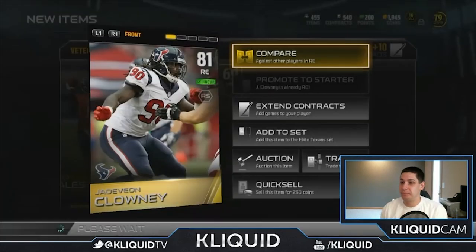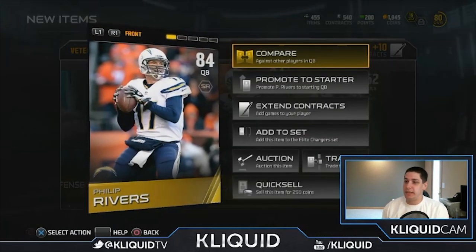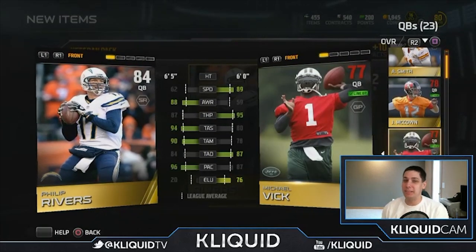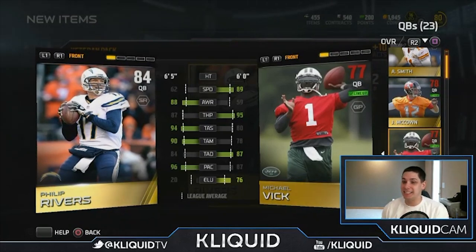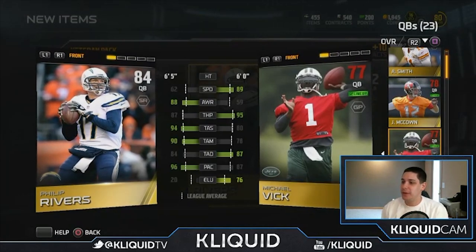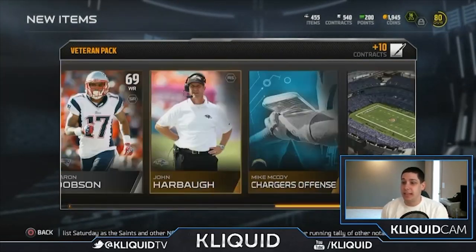Phillip Rivers — nice. This is definitely the best quarterback I've pulled. Comparing him to my starter Mike Vick: Rivers has 95 throw power, 87 throw accuracy deep, but 20 elusiveness versus Vick's 76 elusiveness and 89 speed. I think I might stick with Mike Vick and see if I can sell Phillip Rivers. That's definitely a nice pull though — getting Jadeveon Clowney and Phillip Rivers made that a great pack.